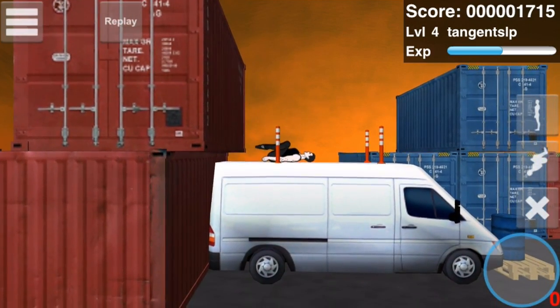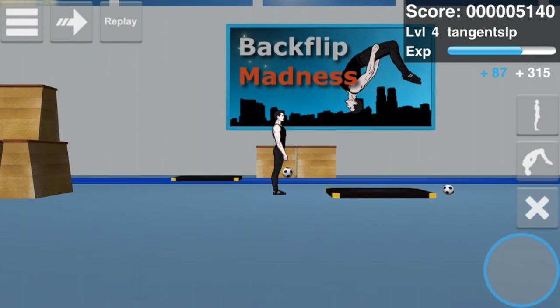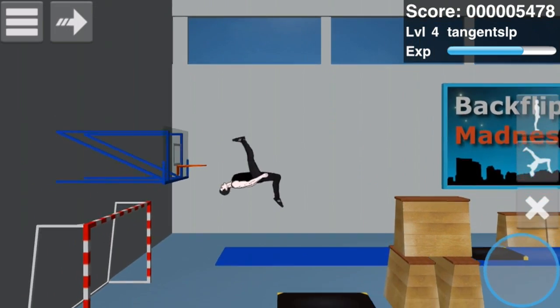Successfully landing a flip will grant the player experience, and with each new player level unlocked, you'll be granted a different type of flip. Each of these change the way the player will travel through the air, and will execute at different velocity and rotation speeds.